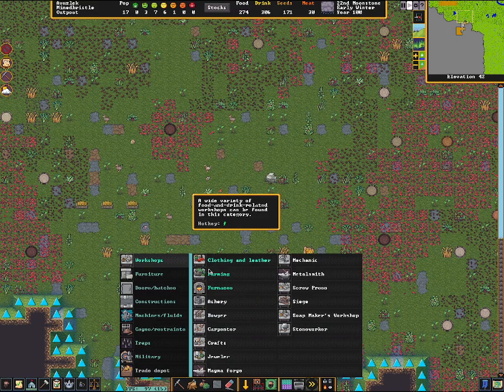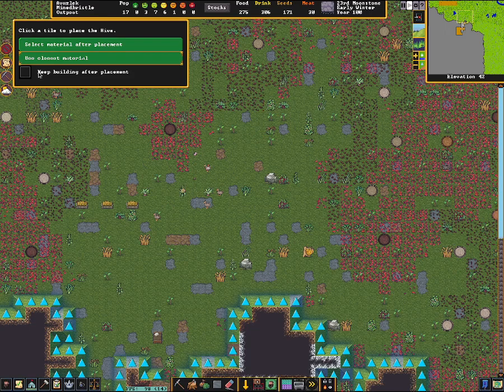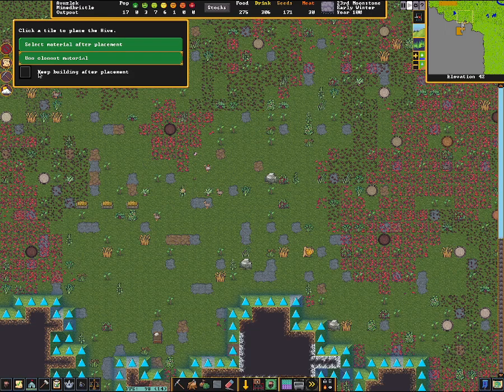Your dwarves will go and find these. It's going to be under workshops — I believe it's under farming, hive. Yep, there it is. This material. Let's go ahead and install one out here. There we go, we've got a hive being built. I'll show you what it looks like when it comes up.